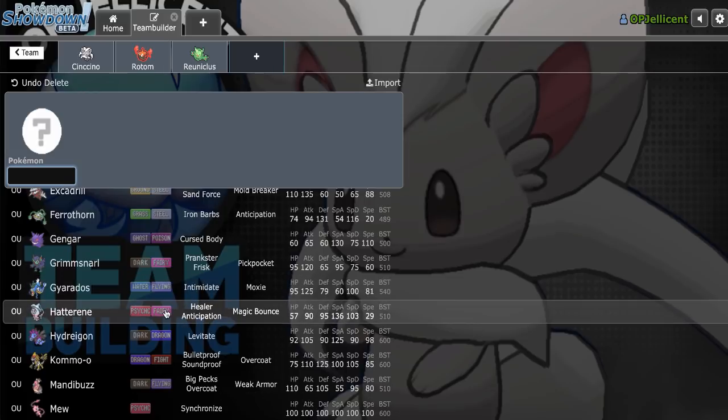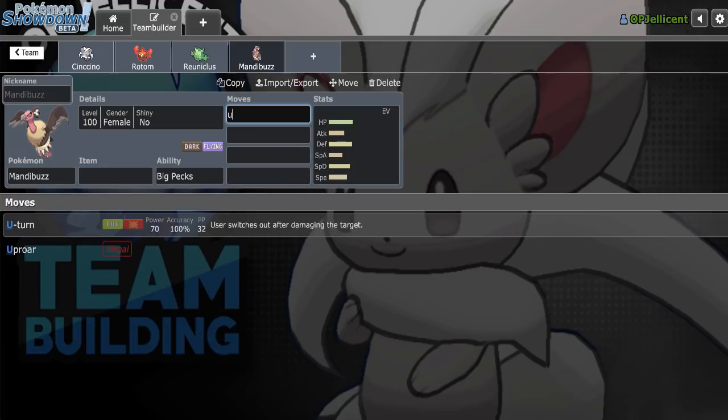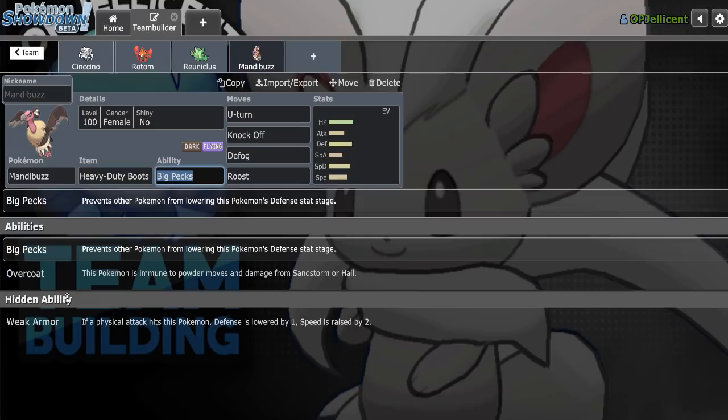I believe the best options are AV Hatterene, which I could replace Reuniclus with, but I could also just go with Spdef Mandibuzz, which I actually haven't run in a really long time. That could be the best way to go here — it would complete my Volt-Turn core. We would have two U-turn users and a Volt Switch user, a great way to knock off opposing choice items and maintain speed control with Cinccino. I think I've sold myself. I'll go Mandibuzz right here with U-turn, Knock Off, Defog, and Roost. We'll make it Heavy Duty Boots.